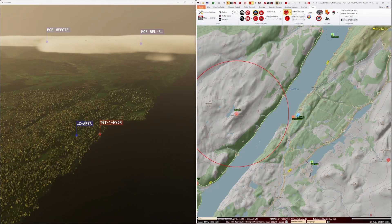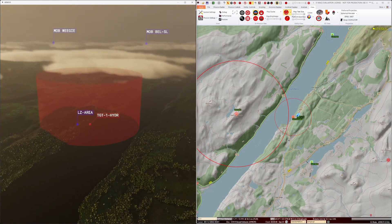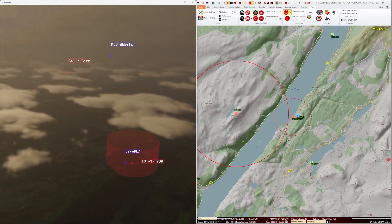In MACE, I've created a shape file using the mission drawing tools. The shape is a cylinder which represents a no-fire zone over the target. It has 3D dimensions. Using the MACE ARMOR plugin, I can choose which shapes to display in ARMOR. I can display the no-fire zone in ARMOR now, and we can see it here represented in red.